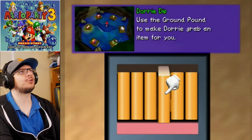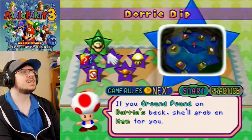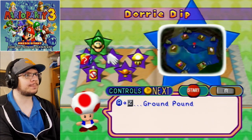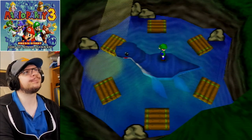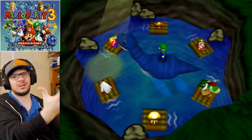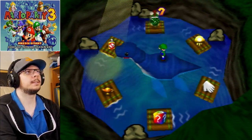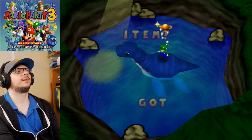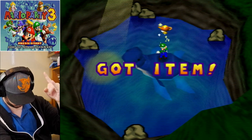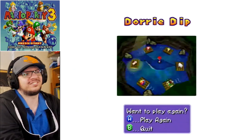Next one up, we have Dory Dip. This is a nice one — it's also timing-based. Ooh, magic lamp! If you ground pound on Dory's back, she'll grab an item for you. Ground pound — it takes a little time for Dory to grab an item after you do a ground pound. It's pretty easy. I'm thinking if the item is over there to the upper right, you'll get it when you ground pound it. Got item! Yes! I like that echo in there, especially with Mario — he goes yeah! The echo is just sounding so good.